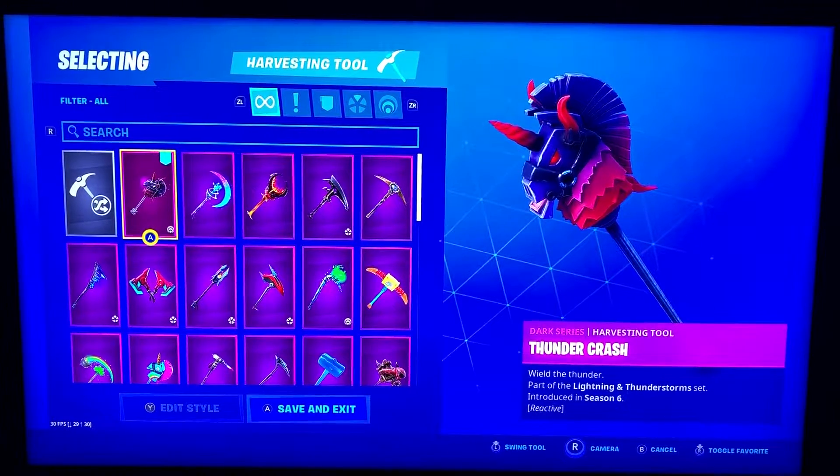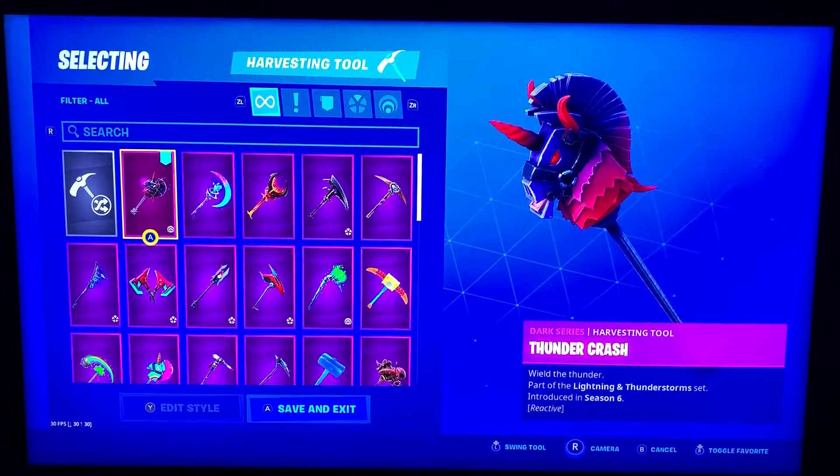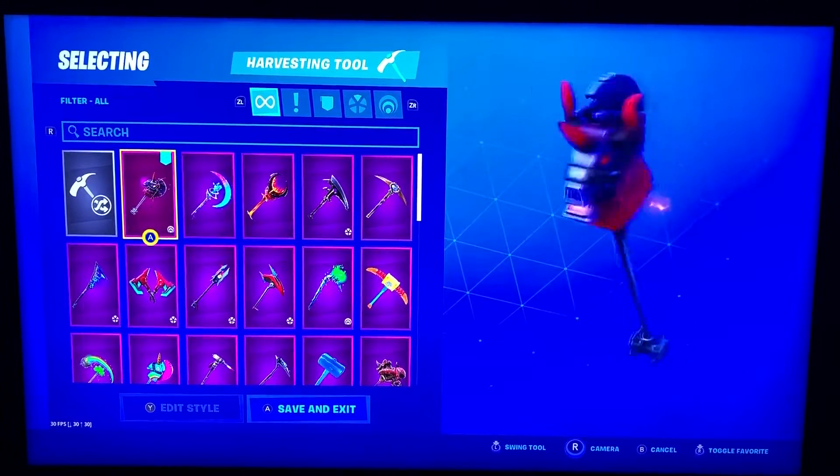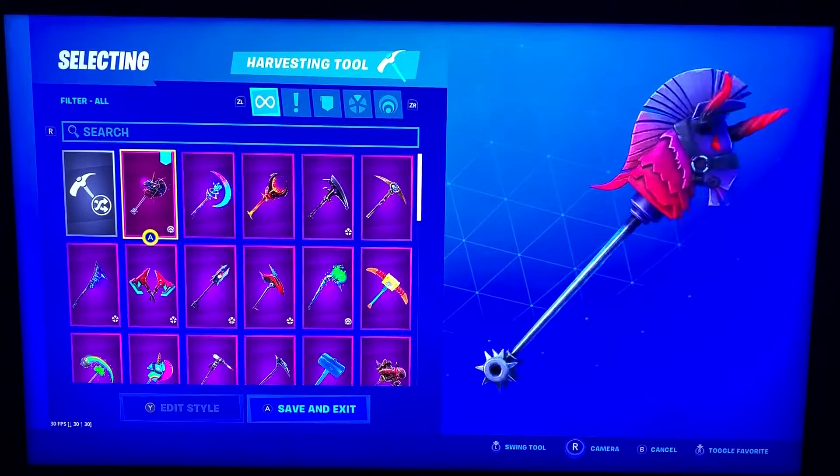Alright guys, we're going to continue our locker tour with the harvesting tools or pickaxes. This is Thunder Crash and it's a reactive pickaxe, so it changes with the more kills that you get.